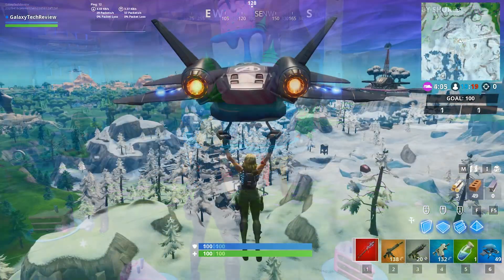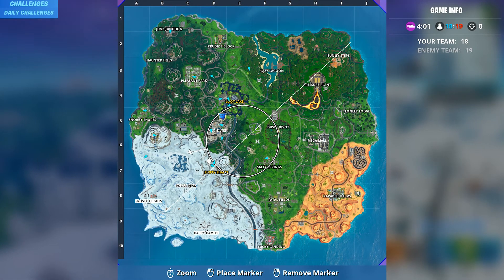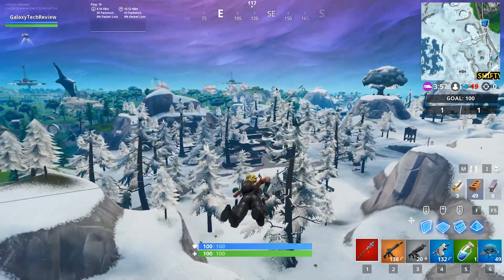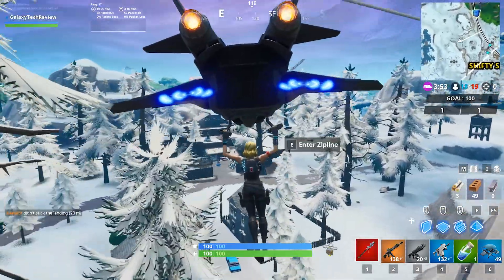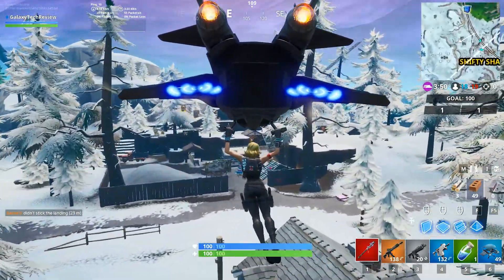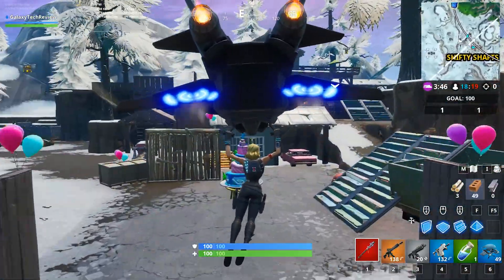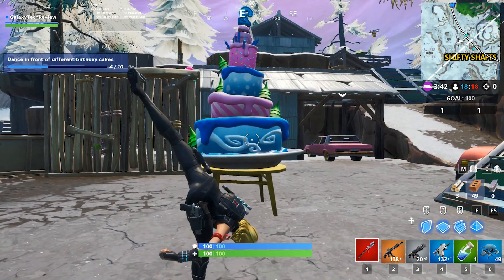You can build up and glide yourself on over to get number four, which is going to be at Shifty Shafts. It's going to be right down between the trucks in the main area of Shifty Shafts. Very simple and easy to get to this one — you can just glide right into it and dance in front of it. This will get you cake number four location.